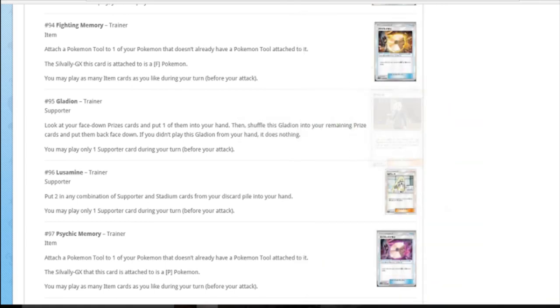Gladion - I really like Gladion, though it doesn't look very cool. In my opinion this is the best one-off supporter in the game. You look at your face-down prizes, put one of them in your hand without showing your opponent, then shuffle the Gladion into that prize slot, shuffle them up and put them back. The best thing about it being a one-off is it never gets discarded unless you do it yourself. You play it, get a card back, then shuffle Gladion into your prizes - so you then draw the Gladion from prizes later. You swap the Gladion in your hand with one of your prizes basically.